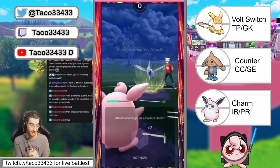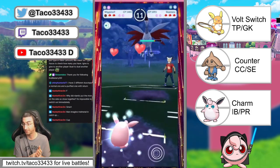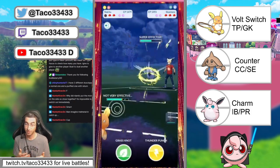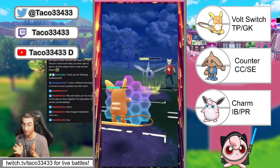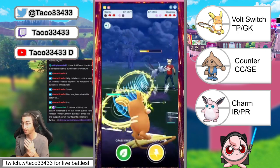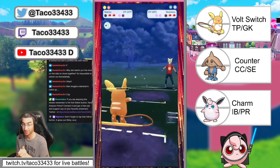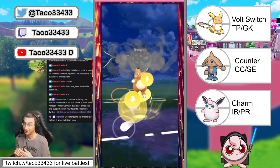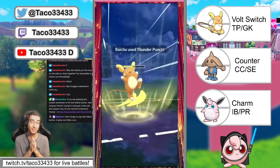What Wigglytuff does in these games is draw out the steel-type on the other side — in Season 1 it was Registeel, earlier this season it was Galarian Stunfisk. Either way, you're going to get something that Hitmontop or Raichu can come in, shield, and farm. We achieved that here — we shield the Sky Attack, farm the Skarmory all the way down, and unleash the energy on the Obstagoon when it comes back onto the field.